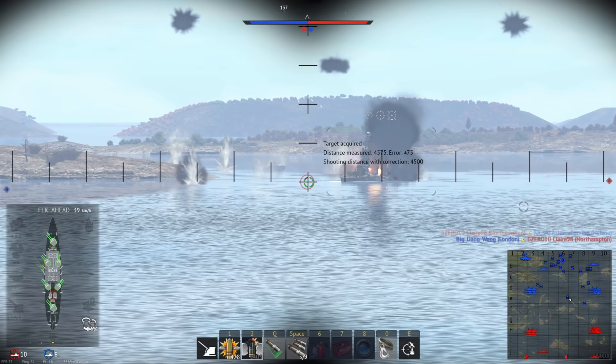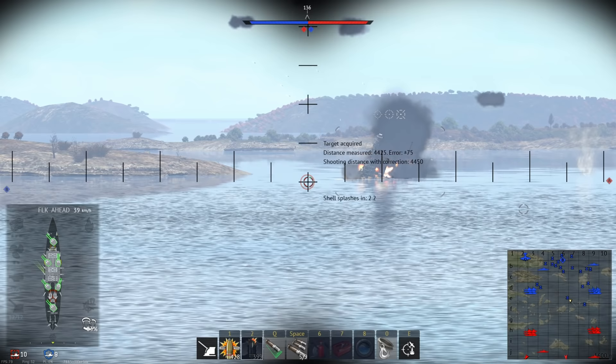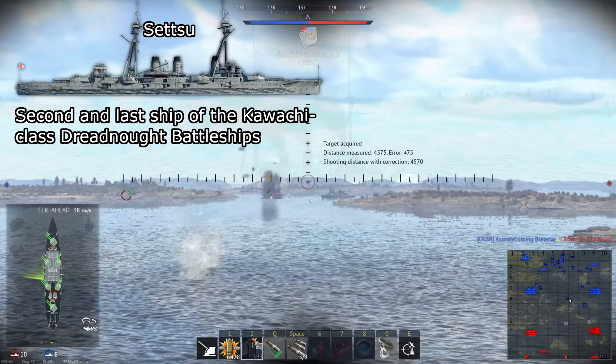Setsu is Japan's new Dreadnought in Update 2.1 — new power, and their only Dreadnought in the update. It's a powerful vessel with various weapon systems, and most interestingly, a mismatched set of main cannons. So how does it stack up against the numerous Dreadnoughts, cruisers, and aircraft that it has to face? First, some history on Setsu.